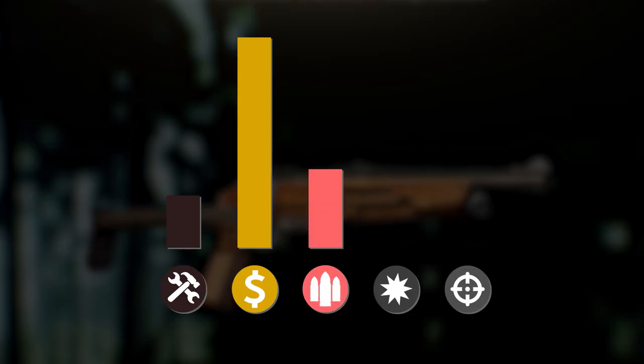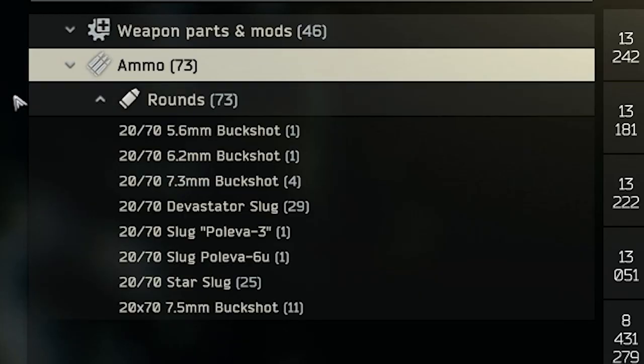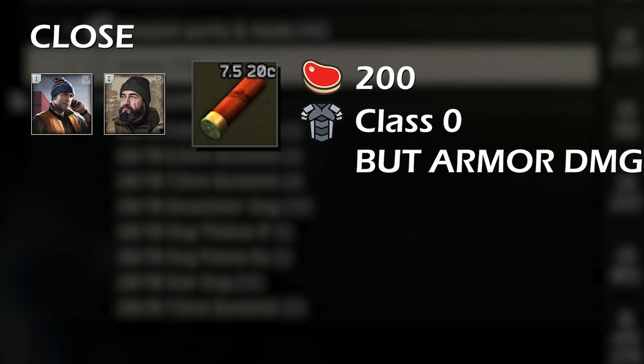Then let's have a look at the bullets. There are 2 bullets that are really viable. First, the 7.5mm buckshot ammo, and it does a lot of flesh damage. It can't really penetrate armor, but it shreds it insanely fast — we will look at that later in more detail.